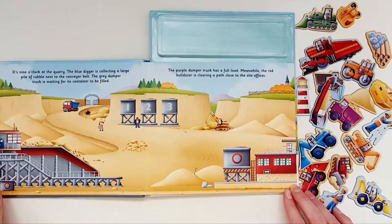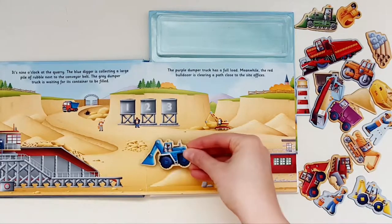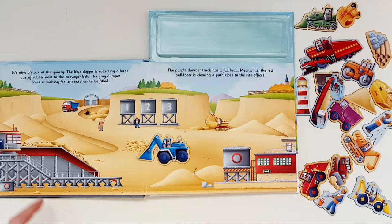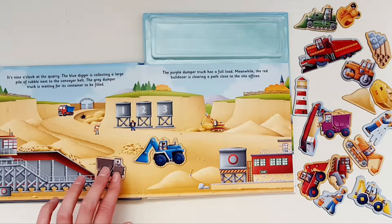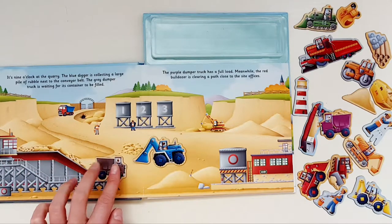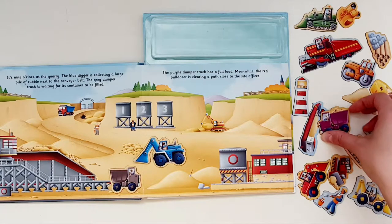It's nine o'clock at the quarry. The blue digger — there it is — is collecting a large pile of rubble next to the conveyor belt. The grey dumper truck is waiting for its container to be filled. Let's place it over there. The purple dumper truck — well done!